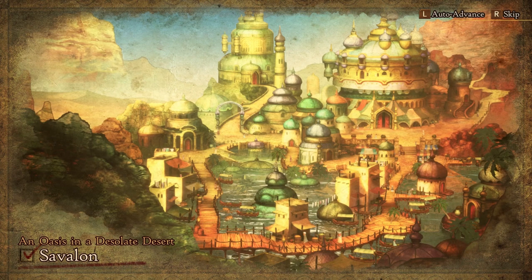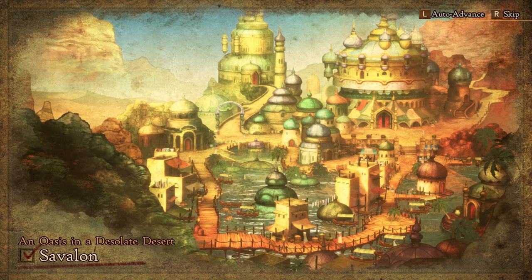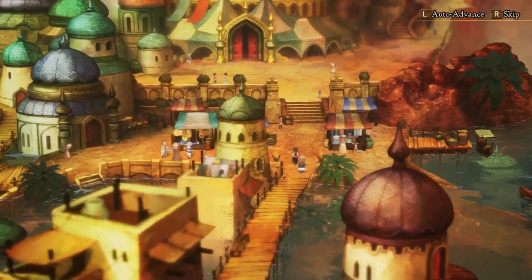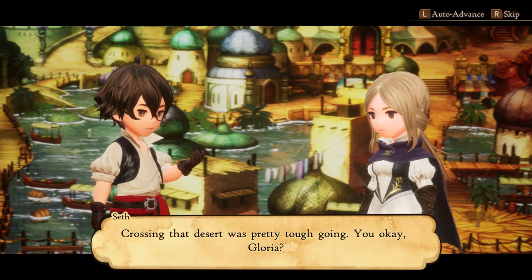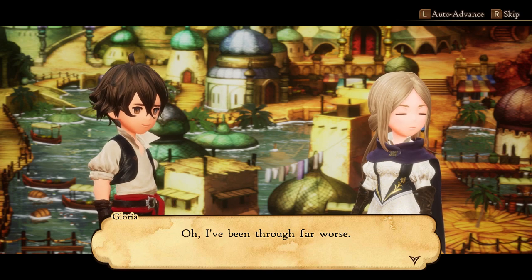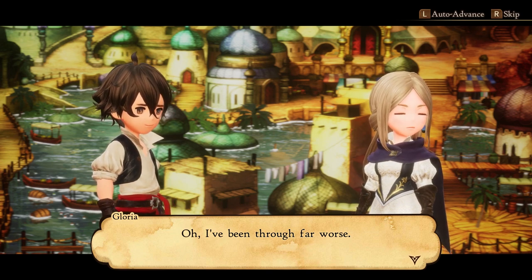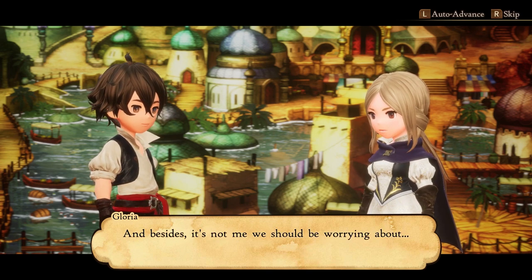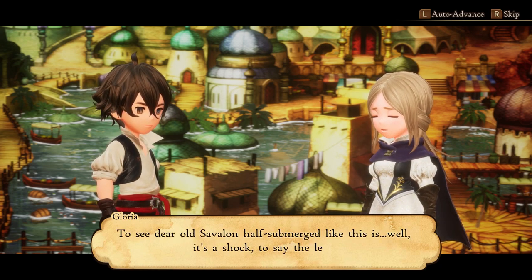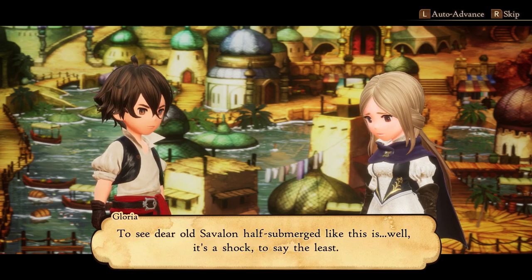The setup is that you arrive in this city and it's been flooded — there's water everywhere and you're looking for the water crystal. This water crystal, I guess, has some adverse effects if it's in the wrong spot, clearly flooding this area. You're on a search for it, and quickly you hear rumors that there might have been a crystal or some kind of stone in a nearby ruin. That's kind of the setup for the demo.